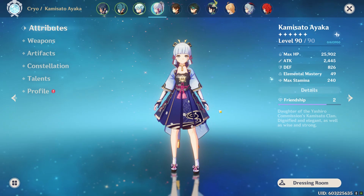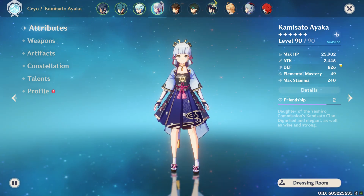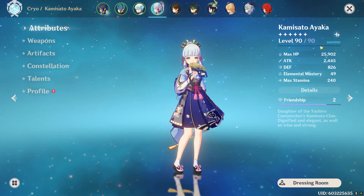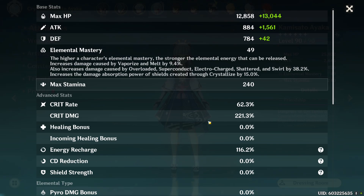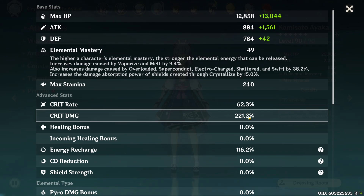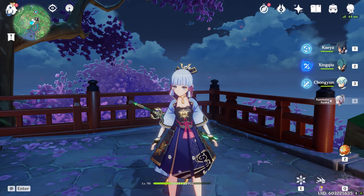Now switching over to Ayaka, the only difference is going to be the base stats because Ayaka, being a five-star, has higher base stats — she has 2400 attack. The second big difference is crit damage and energy recharge. Ayaka has ascension crit damage, which is why her crit damage is almost 40% higher. On the other hand, Kaeya has ascension energy recharge, which is why Ayaka's energy recharge isn't as high.